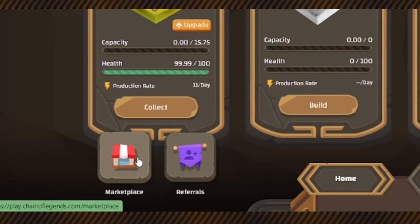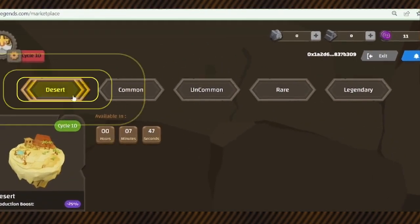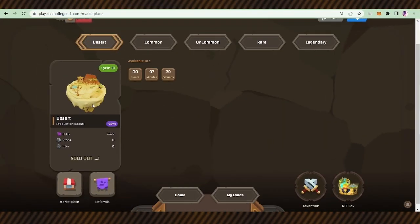There are five types of NFT lands: desert, common, uncommon, rare, and legendary. Desert is free. Every 24 hours, 2800 desert lands get generated by the smart contract — every hour, for example at 12:30, 1:30, 2:30, etc. in UTC time. You can go to the market and get one.